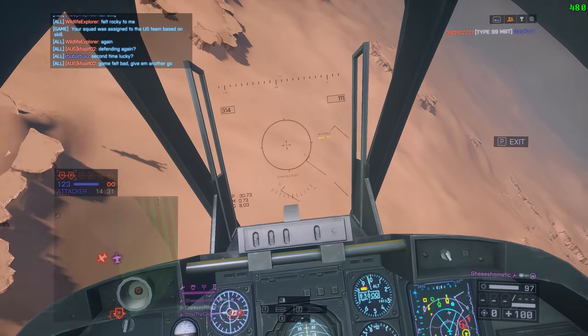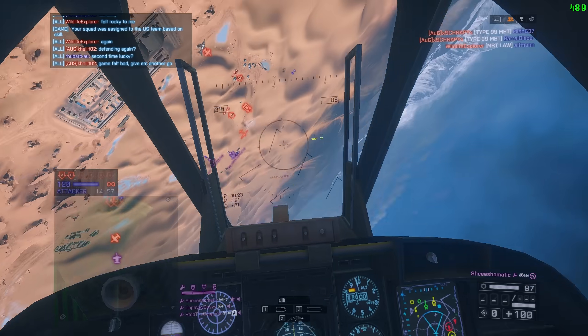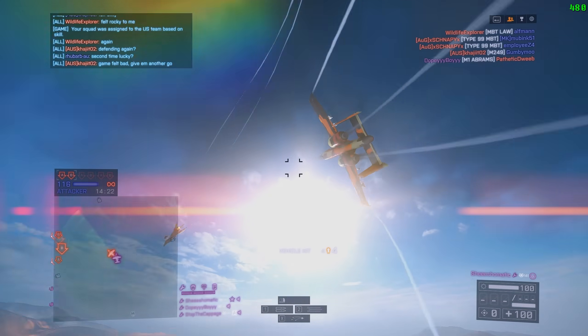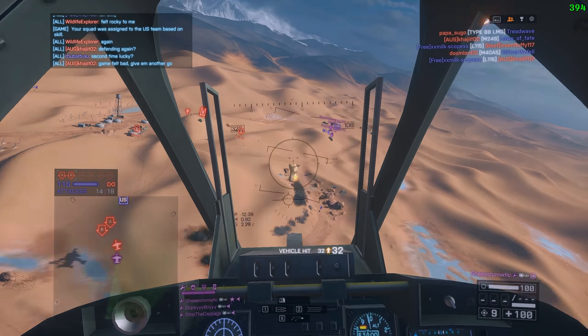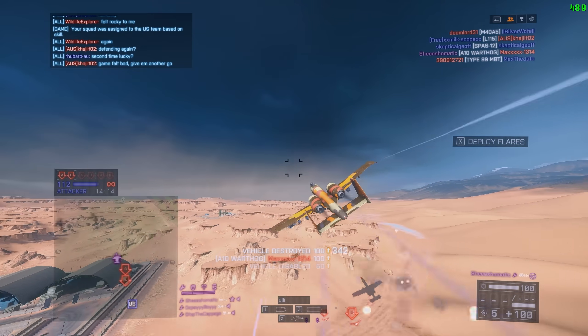Starting off right here, you can just take a look at the map. The map is bare, there's not much on it, there's not much cover. It's literally a desert. And it has a jet on it. What were DICE thinking? I actually can't believe it. And then we can just go look at counters. The attack jet, in my opinion, is a very easy vehicle to counter.